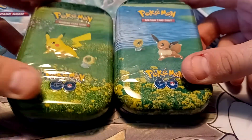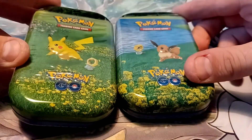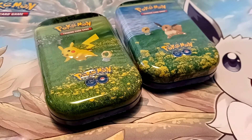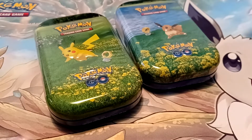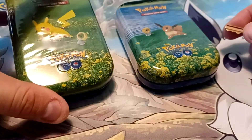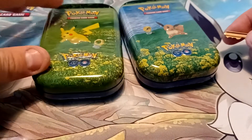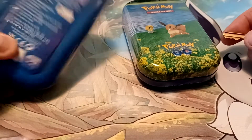Hey guys, Riley Spanish here. In this video I'll be opening the newly released Pokemon Go Mini Tins. I picked these up from Target for $8.99 a piece, which as far as MSRP price is concerned is the cheapest way to get Pokemon Go packs so far, since each one will have two inside.